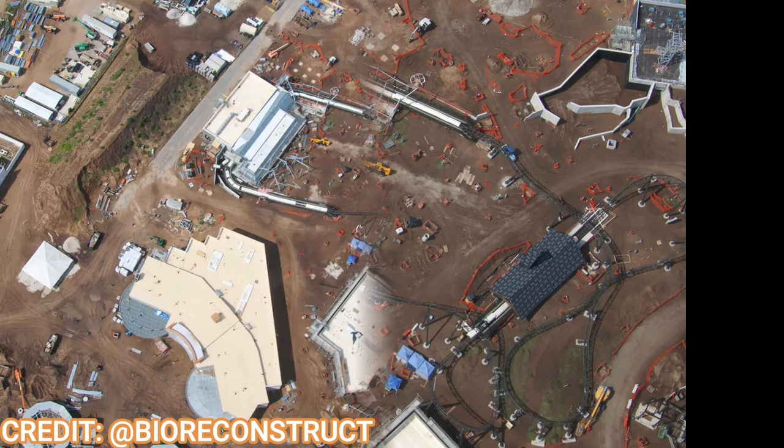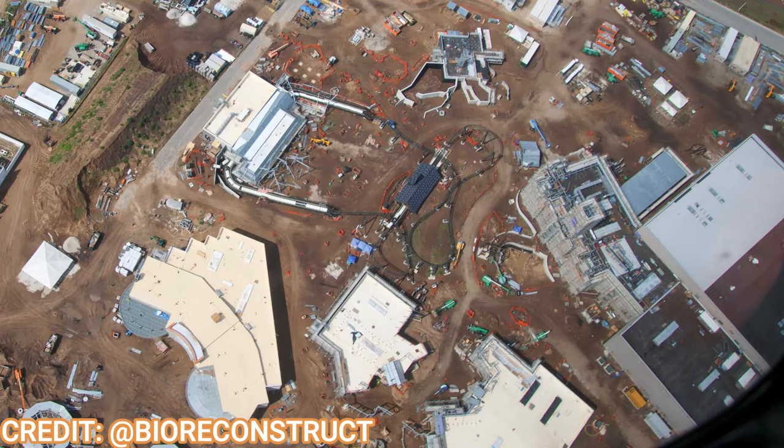Looking at a more overview shot of the Dark Universe area. You can see what I think is the moon, or the pizza restaurant, the barbecue restaurant, and the hub over there — that big building to the left-hand side. The two smaller buildings right there are the village.